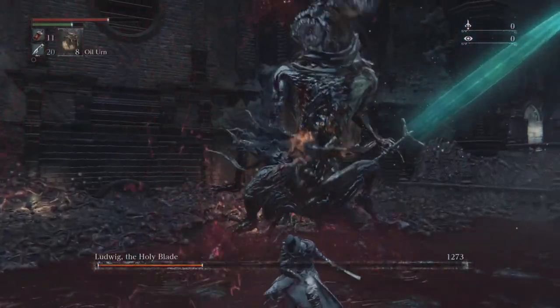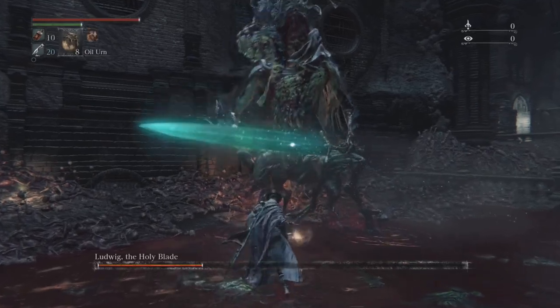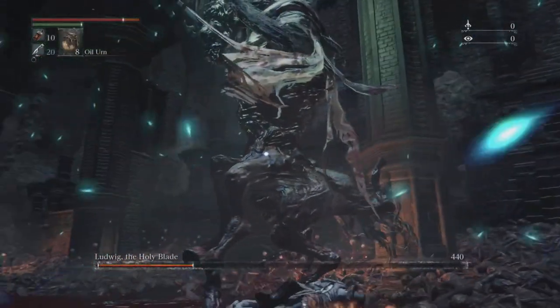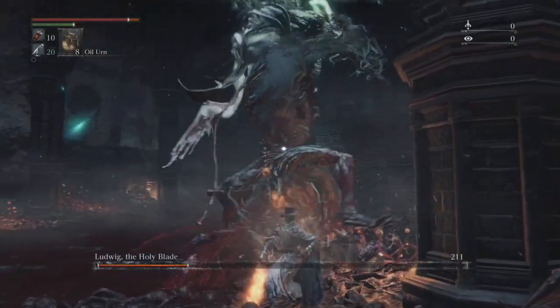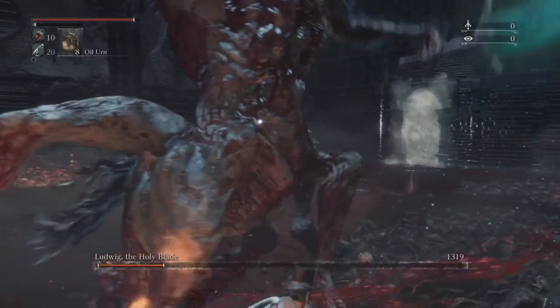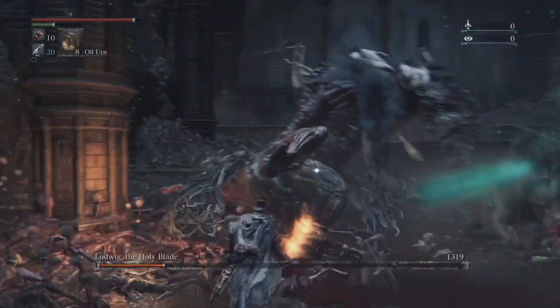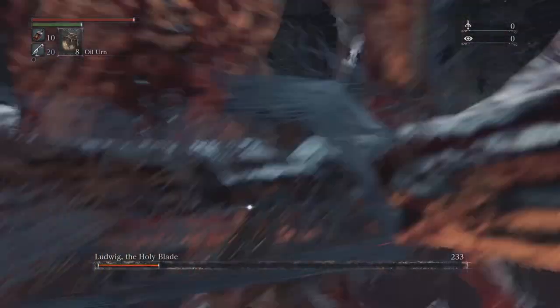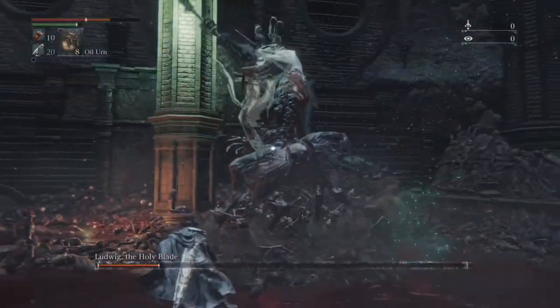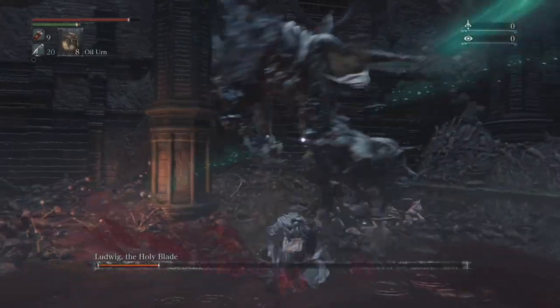After you've been hitting him a decent bit, you'll be able to visceral attack him. Keep in mind that when he does the attack where he puts the sword in the air, that's your primary time to start whacking at him. Even when you take a little bit of damage, you will never die from it. Stay on his side and you'll completely avoid that big attack, then get a whole bunch of hits in.